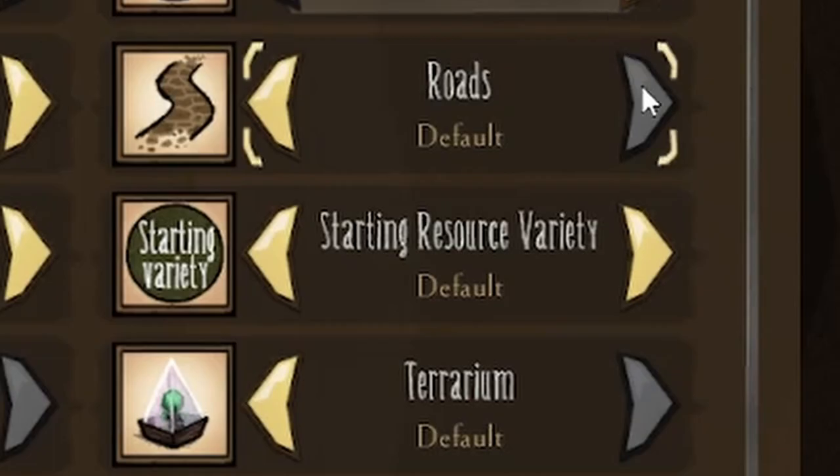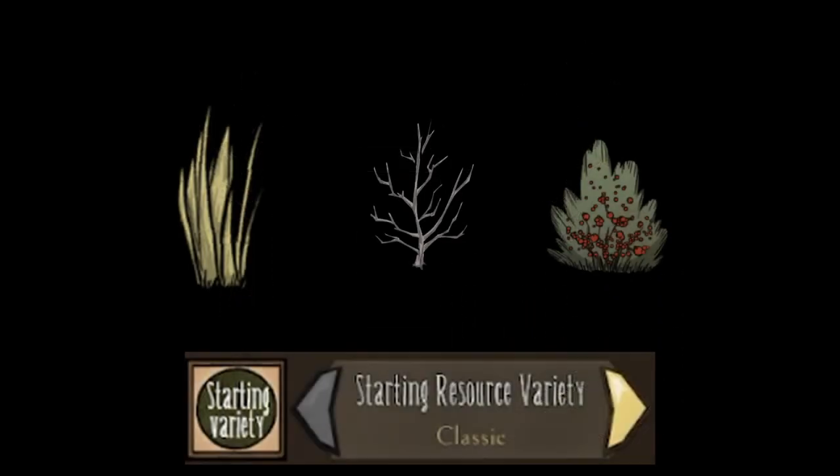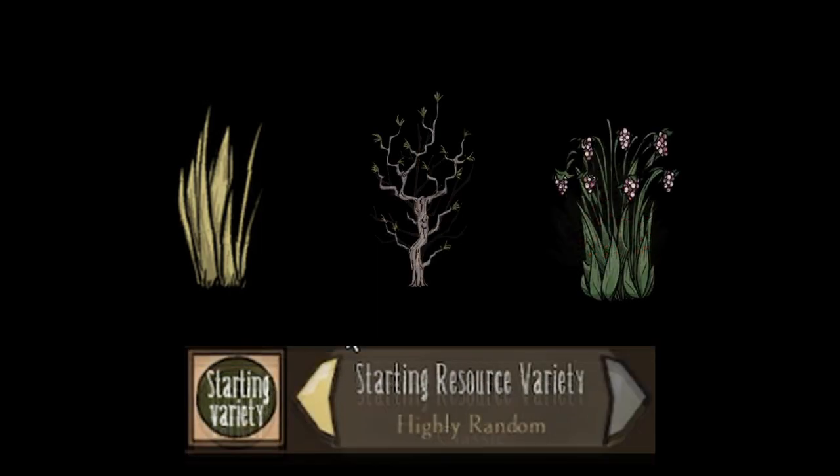Starting resource type decides if certain resources will be replaced with an alternative source, such as grass tufts being replaced with grass geckos, or saplings being replaced by twiggy trees. Classic means they're all the default source, highly random means several will be replaced, and default is somewhere in between. I usually set this to classic so that it's consistent.